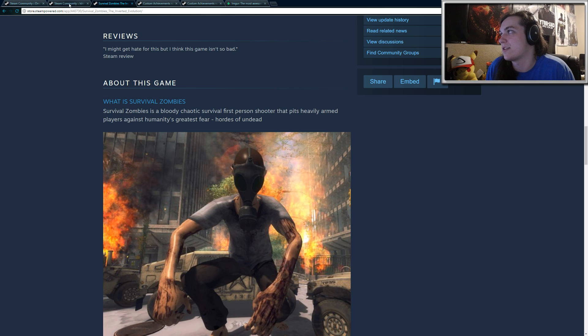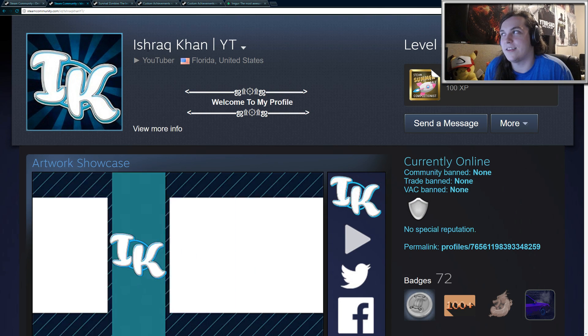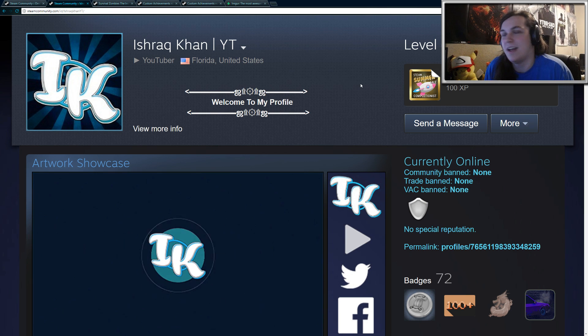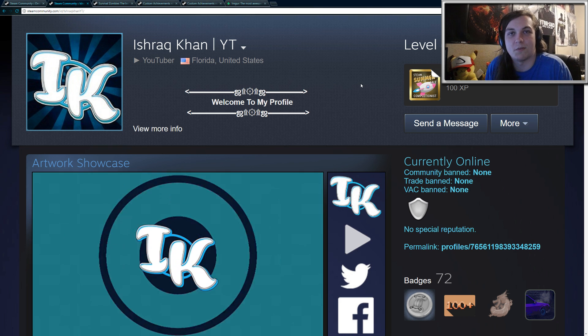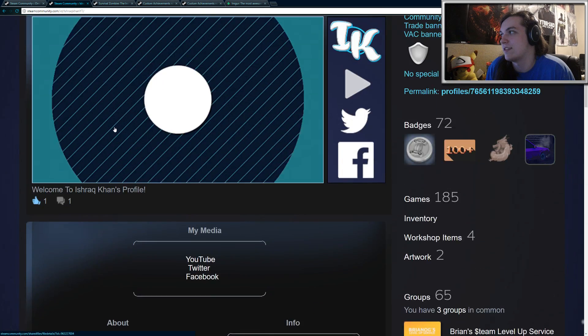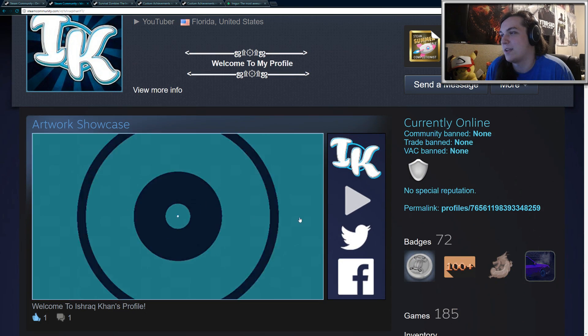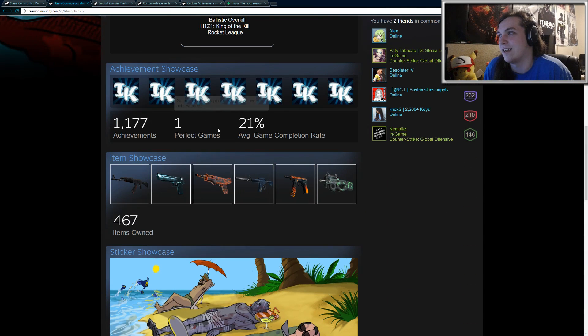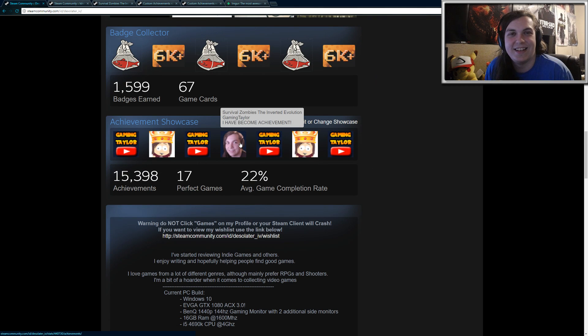Before I end this video, I just want to do a quick shout out to a guy named Ishrat Khan. He has a channel on YouTube — he's the one who told me about this, so I really appreciate it. He created his own custom achievement, which is the same as his avatar, and he uses the same thing all over his profile. His profile looks pretty cool, and I think his custom achievements are a little bit better than mine. Mine are kind of lazy, but I think it's really cool and kind of cute at the same time.